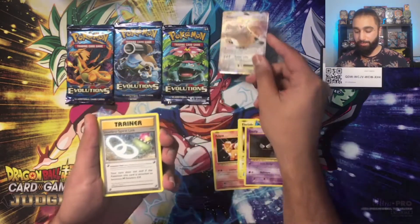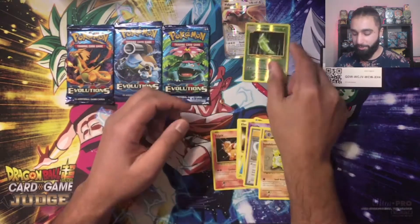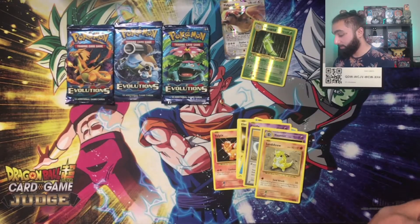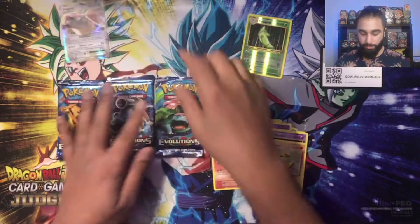Pidgeot EX right there! And then one, two, three — and there's your reverse Metapod. Let me quickly get some sleeves out because I should have done it beforehand. Mega Pidgeot EX — good start, good start. Let's move on to the Venusaur pack and see if I can get this package right.